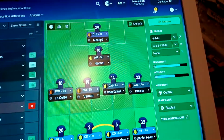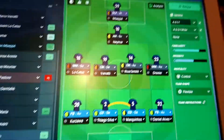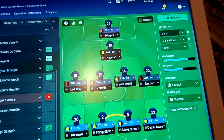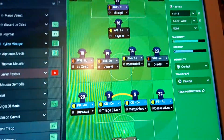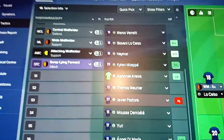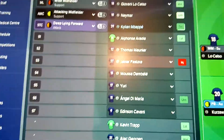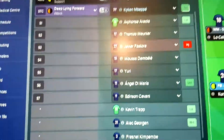Varate, Lo Celso, Neymar - who obviously they signed for about 400 million - and then Mbappe, who they signed for about 165 million. This is my bench: Areola, Mounier, Pastore, Dembele, Yuri, Angel Di Maria, and Edinson Cavani.